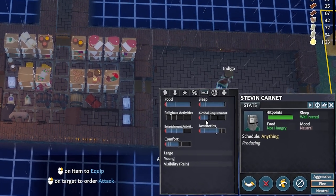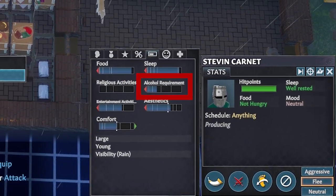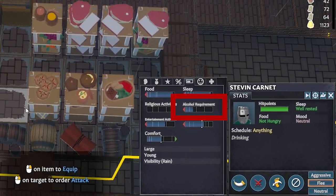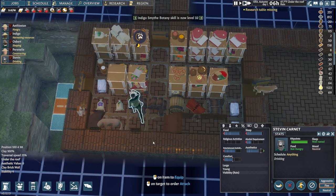If we take a peek at our settlers' stats, we can see how thirsty they are by looking at their alcohol requirements bar. Stephen is thirsty, so let's get him a drink. In fact, drinks all around — let's have a medieval party.